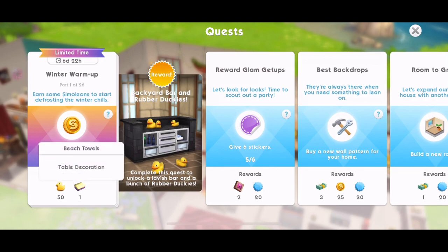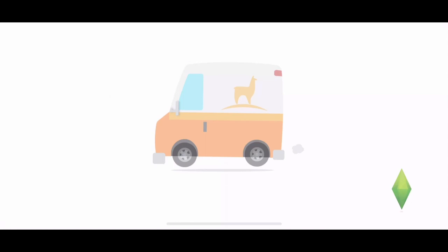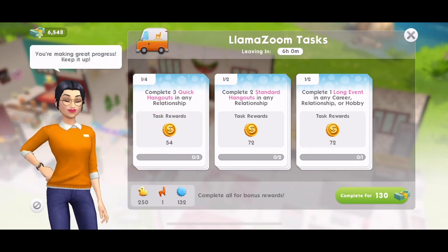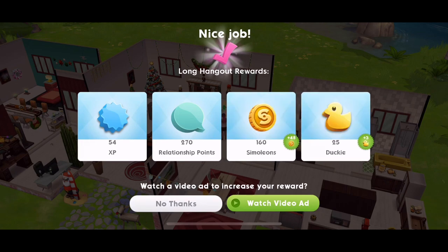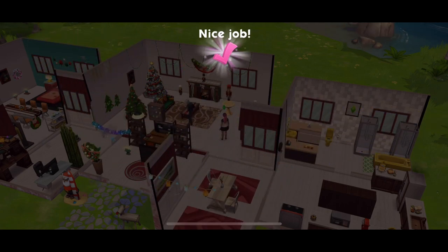Part one: earn some simoleons to start defrosting the winter chills. We need to earn 25 simoleons. I'm going to start my llama zooms. I'll link all of the quest parts on screen and down below in case you want to go and watch that video, because I think in this video we won't get through all 26 parts. We completed a long hangout and got an extra 25 duckies, plus three bonus ones for watching a video ad. Got my extra duckies — part one completed.